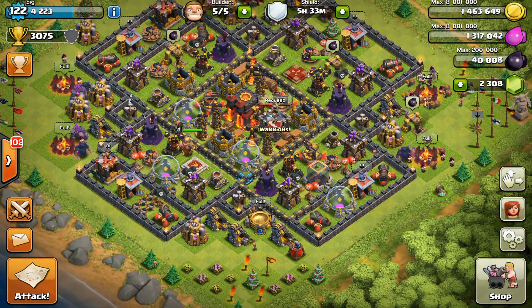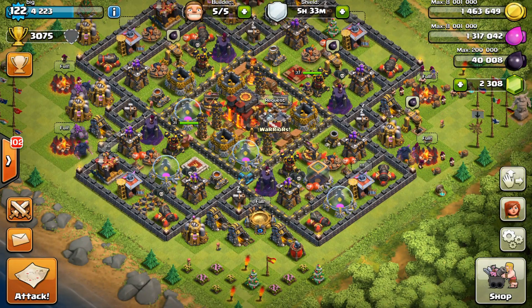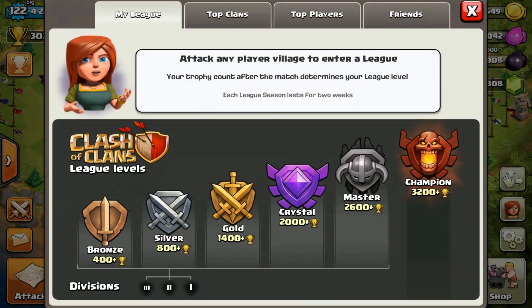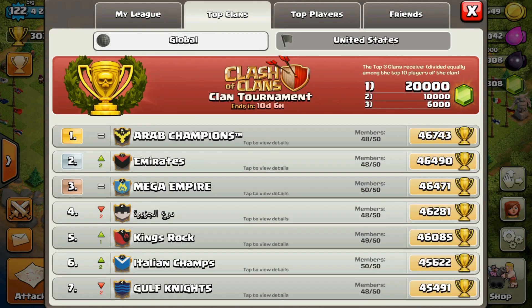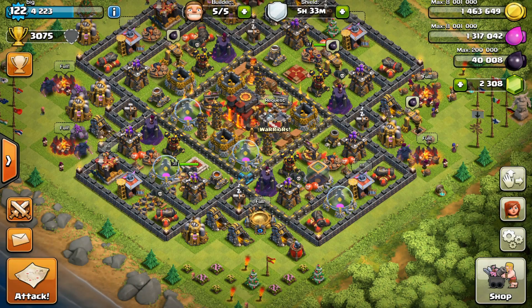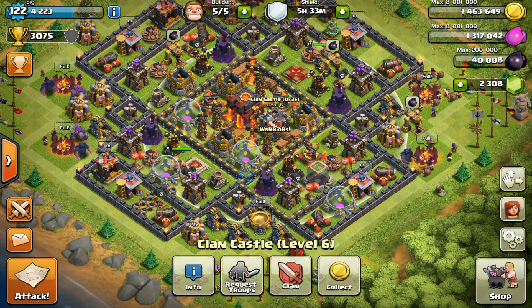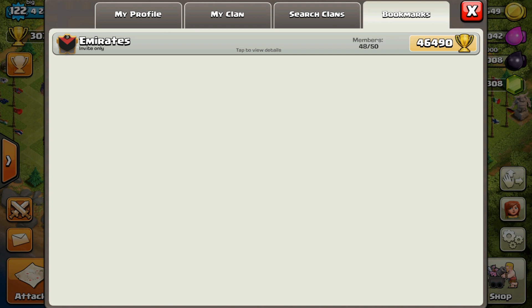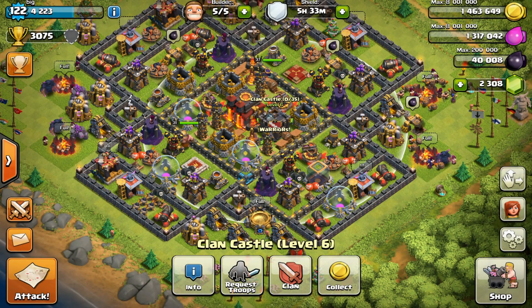Let's go ahead and move on to clan bookmarks — bookmark any clan you want to. Let's open up our clan chat. I'm going to go to top clans and bookmark a random clan just to demonstrate it. We've got Emirates here — there's that little plus with the blue bookmark at the top right. You can tap that and it is added to your bookmarks. To view your bookmarks, you just go to your clan castle and bookmarks. You have all your favorite clans there and you can do up to 30 clans.